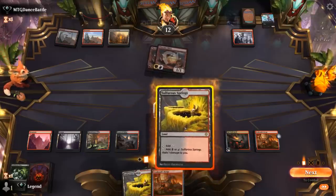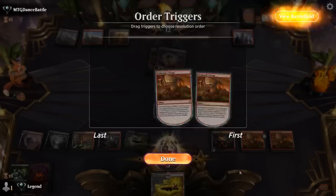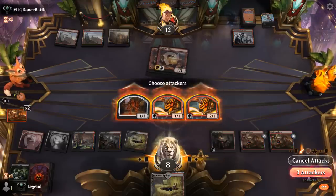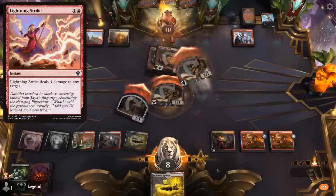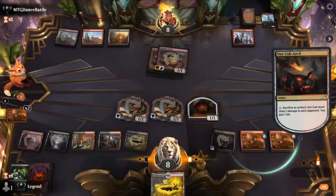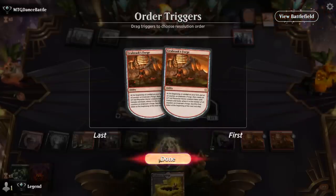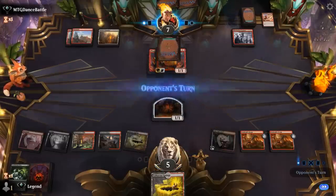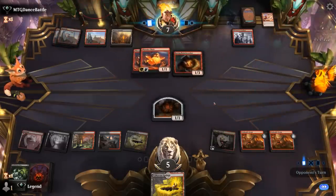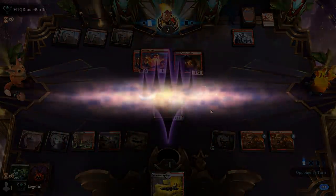Opponent is likely to have a burn spell representing potentially four more damage — we could easily be dead next turn. Best I can do is play another Forge. Vran would have been a great top deck here, draining for two and gaining two. Lightning Strike puts us to 4 — now we're dead to literally any burn spell or haste creature since we can't block. Flame Breather plus another spell plus a Lightning Strike — and that's game. Close one here; just drew a few too many lands and not enough cheap interaction. On to the next one.